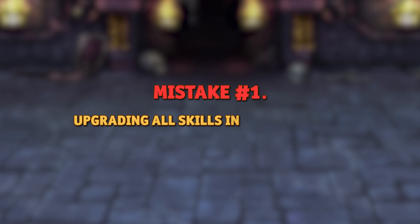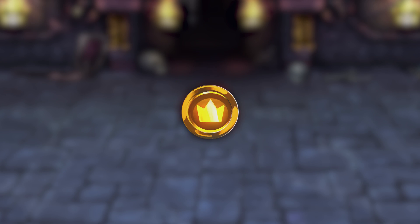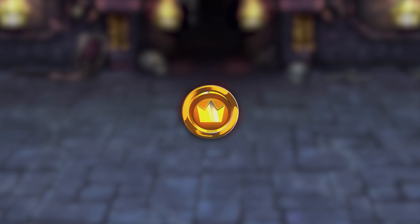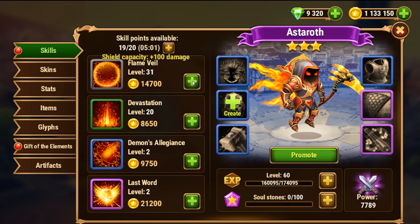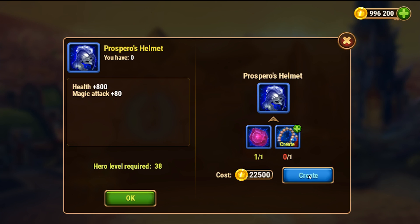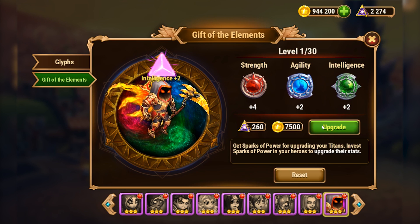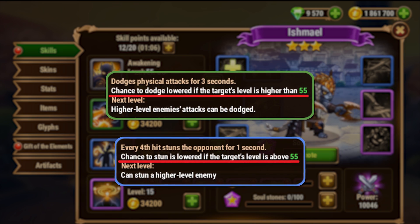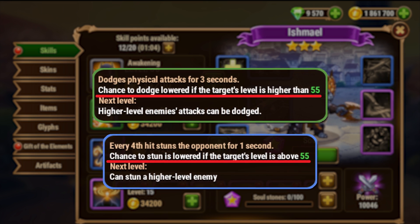So the first mistake is to upgrade all hero skills indiscriminately. It is well known that gold is one of the most high-demand resources at almost all stages of the game. It is used for leveling up skills, crafting items, and later on for other upgrades. So to learn how to spend it wisely and efficiently, scrutinize all skills of your heroes.